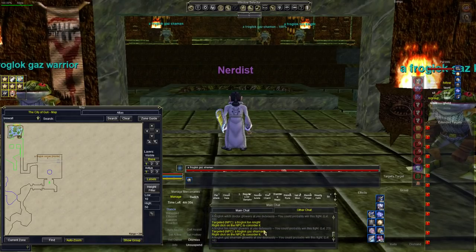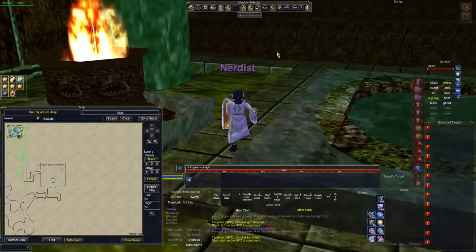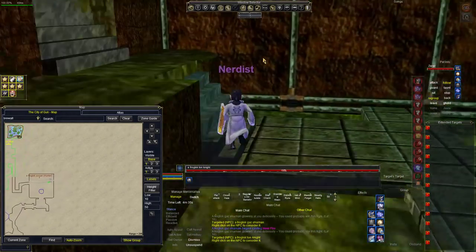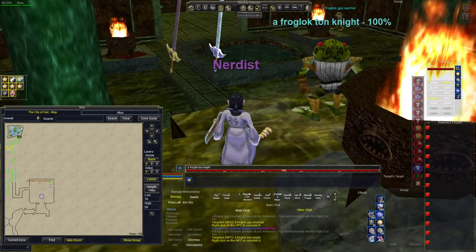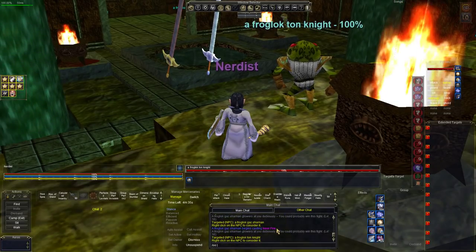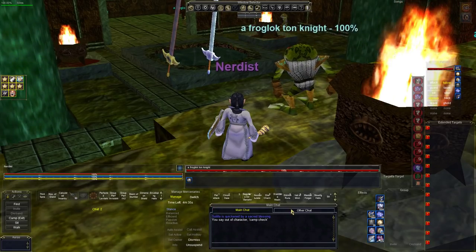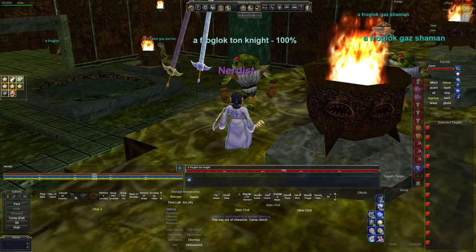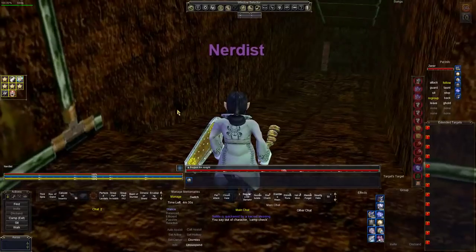Now we're out of the water. You can see the witch doctor — still dubious. If you're in your 20s you won't have a problem here, but keep in mind if they don't like you they will aggro. Down here is a froglok scryer camp — the mobs are around levels 23, 16, and 16. The froglok scryer is an enchanter type. People usually camp right here. When you enter the zone, do an OOC camp check so you know if this room is taken.